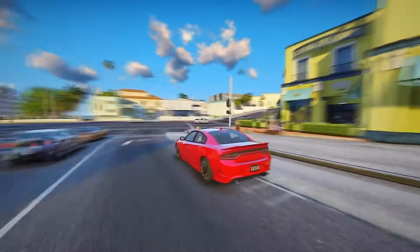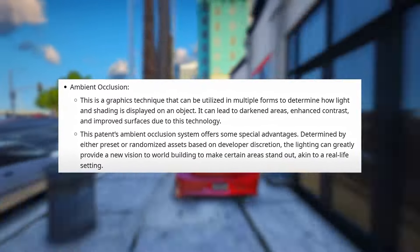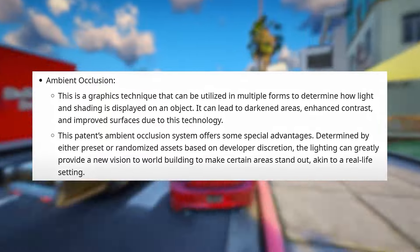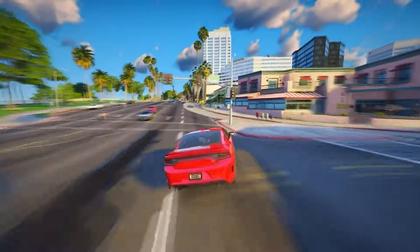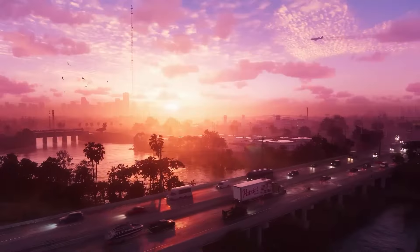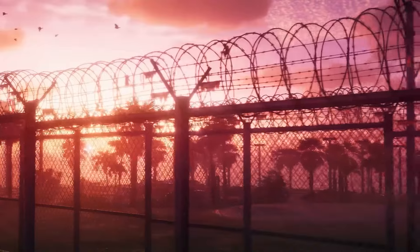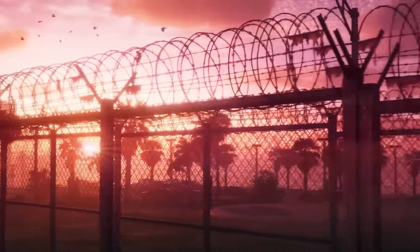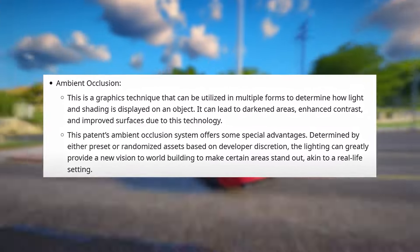To address these challenges, Rockstar has patented new systems. Ambient Occlusion is a graphics technique that can be utilized in multiple forms to determine how light and shading are displayed on an object. It can lead to darkened areas, enhanced contrast, and improved surfaces. This patent's ambient occlusion system offers some special advantages — determined by either preset or randomized assets based on developer discretion, the lighting can greatly provide a new vision to world-building to make certain areas stand out, akin to a real-life setting.